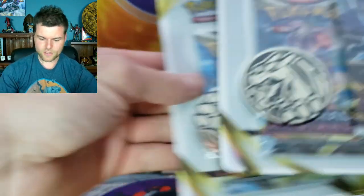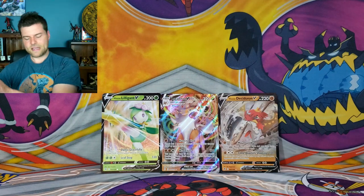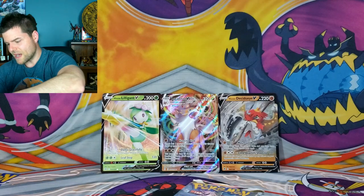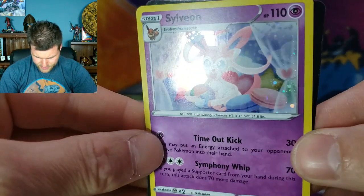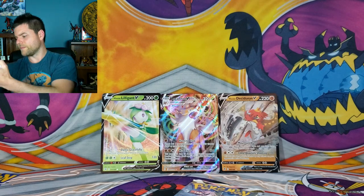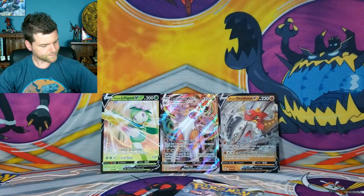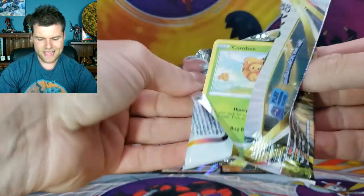Let's get these open and have a look at the promo cards and the coins. We've got three packs of Astral Radiance and a beautiful Sylveon promo card. Checking for swirls — not seeing any, but we do have another code card and a Charizard coin — gotta love Charizard! Three random packs of Astral Radiance for more chances at beautiful cards and the Trainer Gallery.